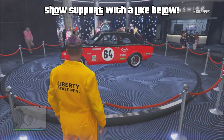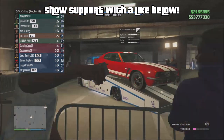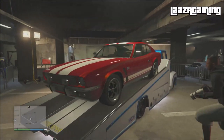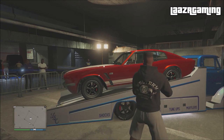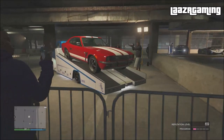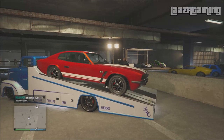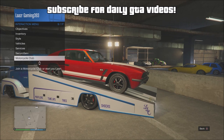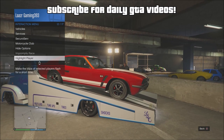If you're not a fan of the Retinue, there is another free car you can get this week over at the LS Car Meet by winning the Prize Ride. This week's Prize Ride vehicle is the Rapid GT Classic — a much nicer car in my opinion. To win it, all you have to do is finish top three in five street races, which is very easy to do, and then you can claim your free vehicle.